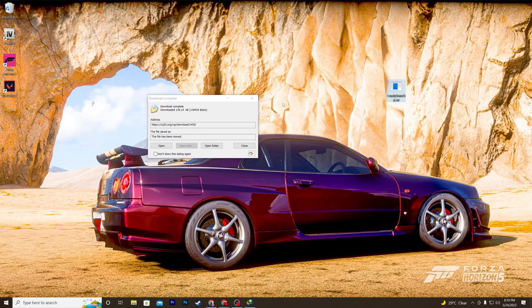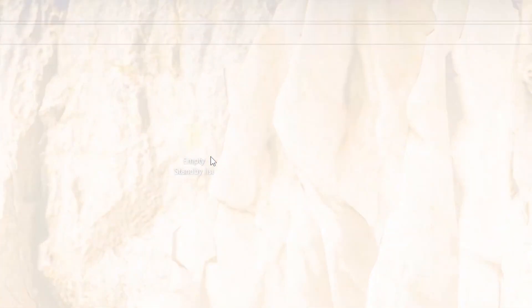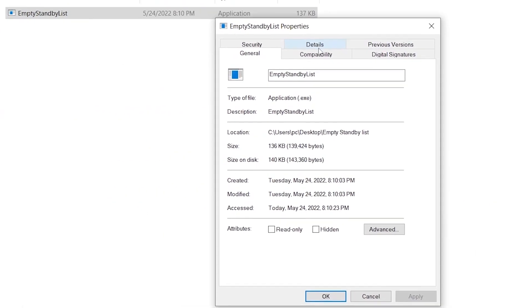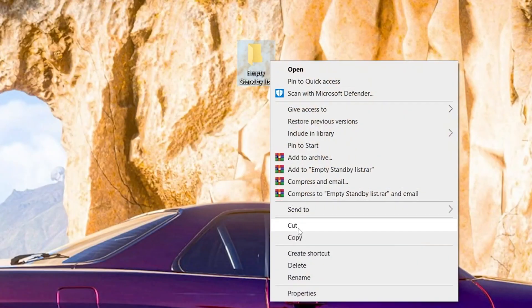Once you download the software, drag it onto your desktop. Right-click, go to 'New', create a folder, and name it the same as the software — 'Empty Standby List' — then press Enter. Drag the file into that folder, right-click on the file, go to Properties, then the Compatibility tab, and enable 'Run this program as an administrator'. Hit Apply and click OK.